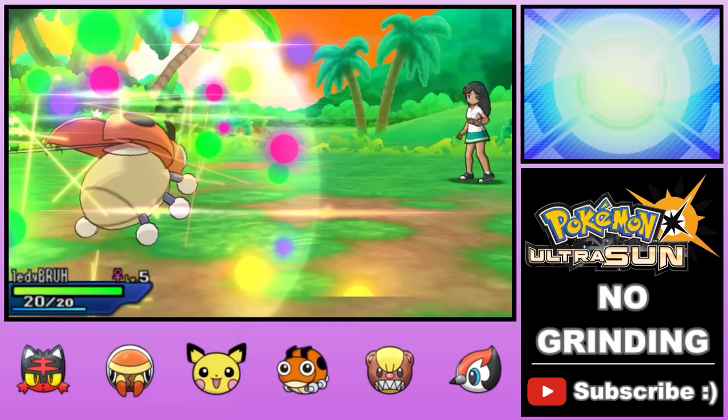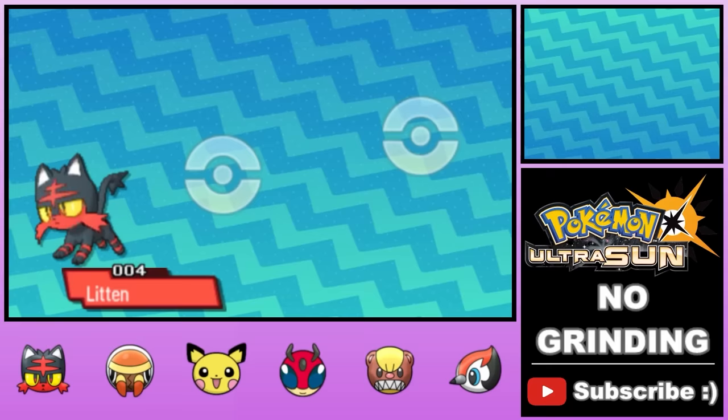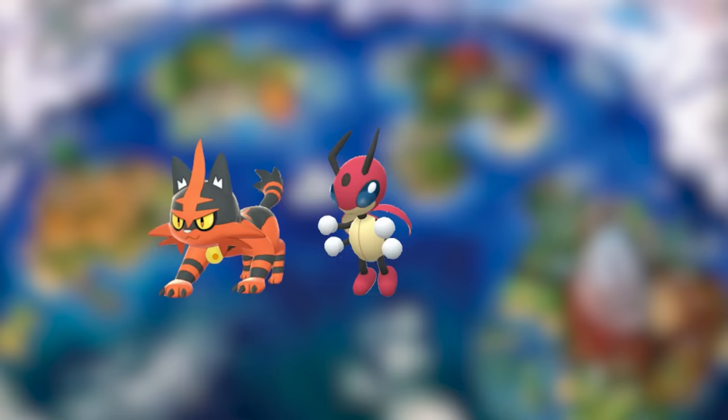At the end of the battle, our Ledyba and Litten get a ton of experience — enough to evolve Litten into a Torracat and Ledyba into a Ledian. Not too bad, but I'll level with you: when you're fighting all level 100s, there's not really much difference between a level 5 Ledyba and a level 20 Ledian.